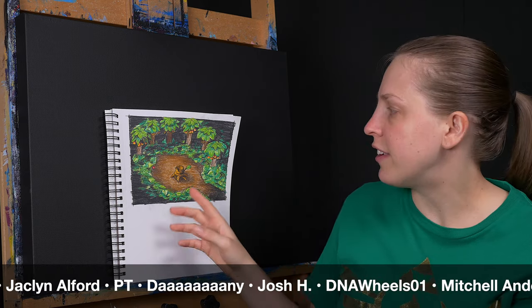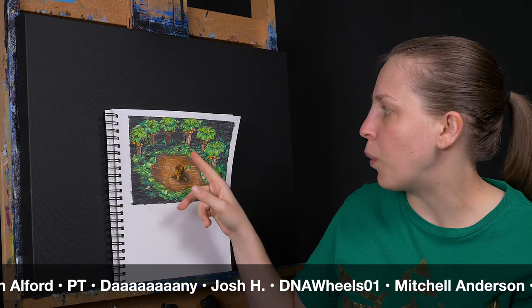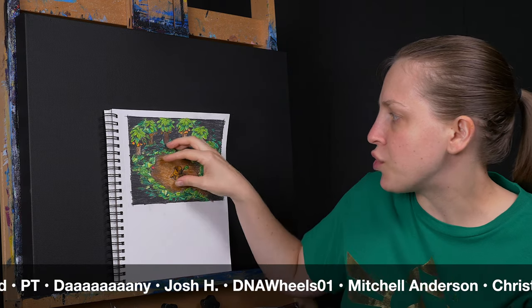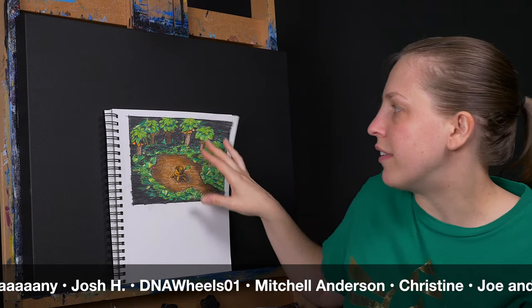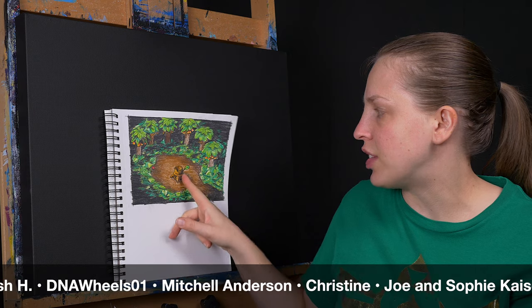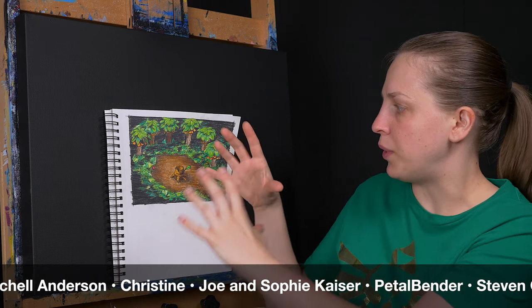The first thing I want to do is kind of find the middle of my canvas so I know about where that's going to be. I'm going to drop the clearing and the stump down just a little bit, just so I have a little more space for some trees. Then I'm going to roughly sketch in the tree stump. From there I'm going to start with the clearing itself — the brown, dirt, sandy colors — and then I can start to build in some of these greens of all of the underbrush.